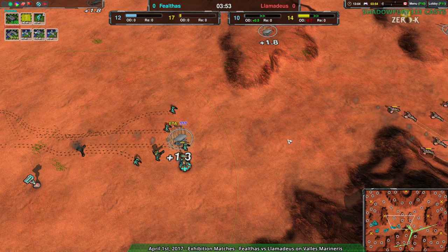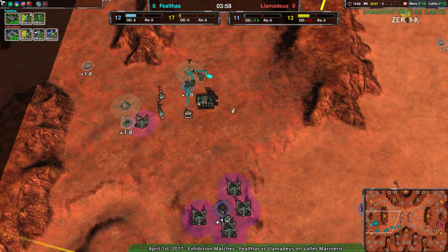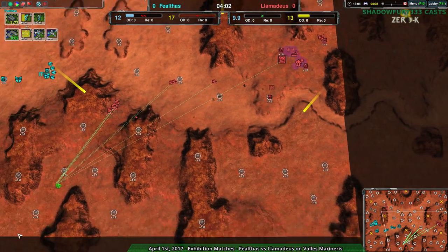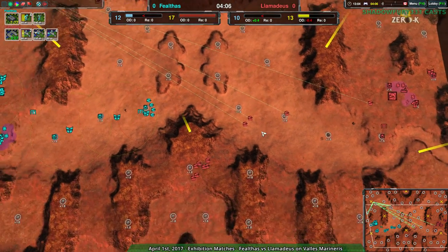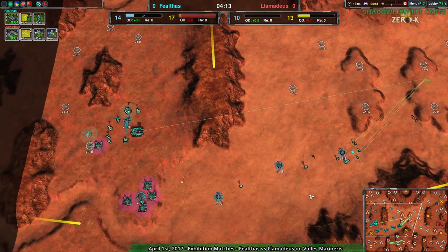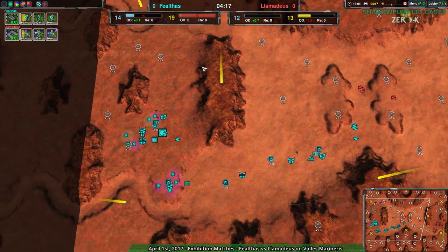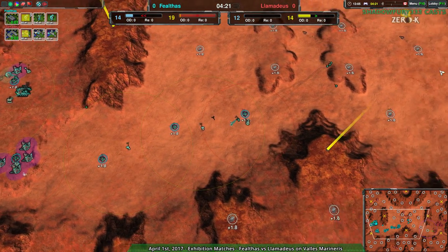Llamideus is still harassing on all sides, so Fealthas needs to be very attentive. They are being sufficiently attentive, but I get the impression that Llamideus has taken the initiative. They're going to be building up and setting up the southeast, possibly the north as well — rebuilding that area, because I don't think they expect Fealthas to be attacking anymore. Fealthas at this point is a bit more on the defensive, setting up a few lines in their main base and power plants to make sure the daggers can't get in.